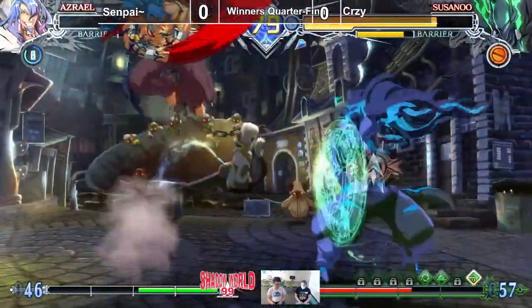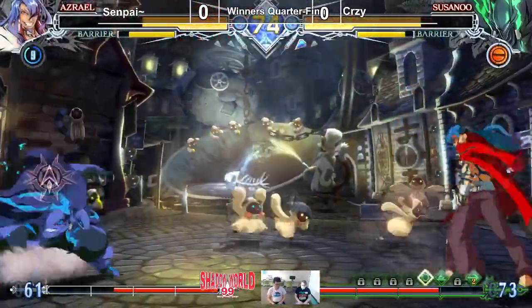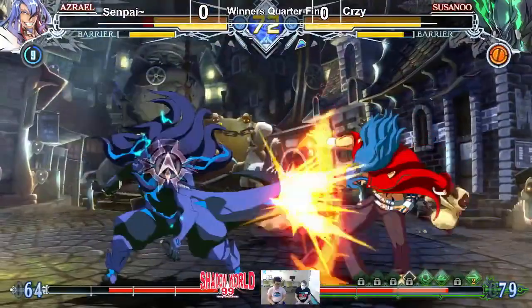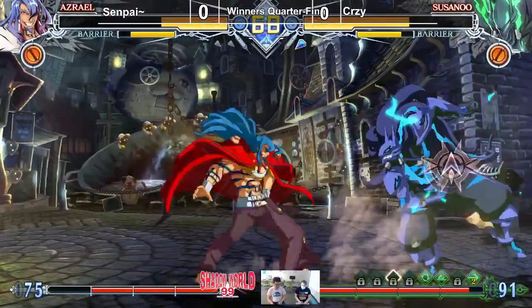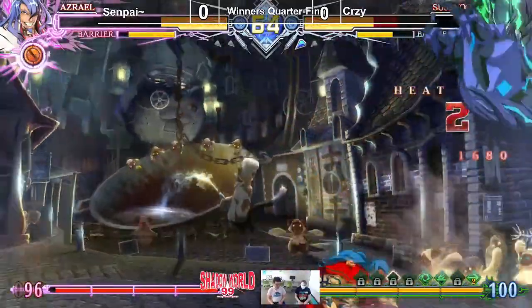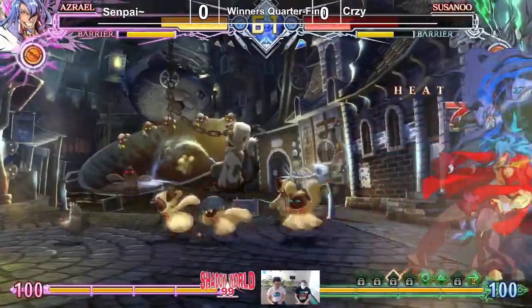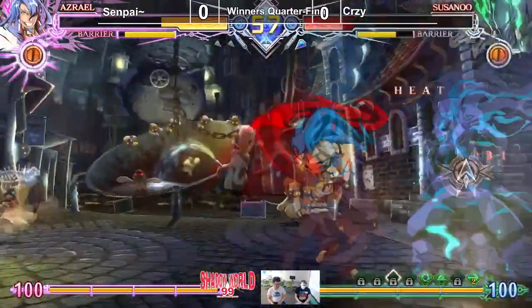Nice 2C, into the air. Now this is a scary situation — you need to be so on point with these IBs. There goes 5D. Here comes the damage: 6A, 6B. Okay, Active Flow.